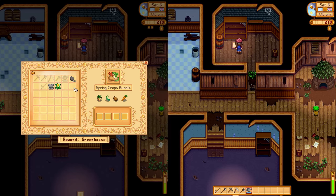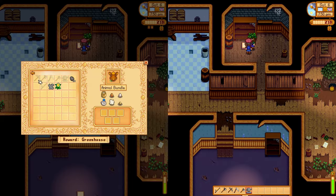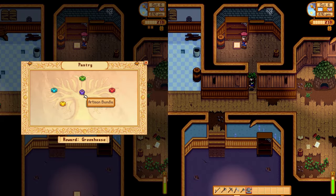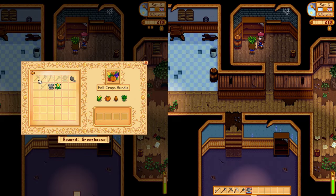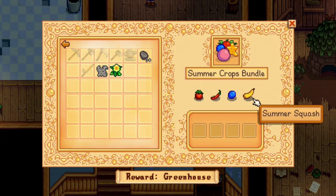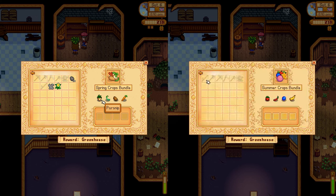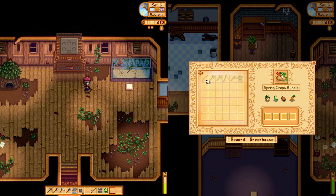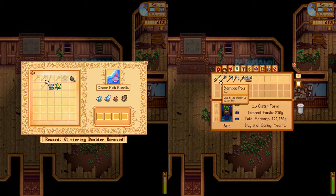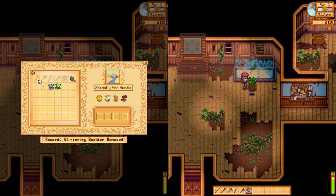A carrot! The wild carrot — I think we planted one. Broccoli! Artisan is the same, Animal's the same. Fall crops has broccoli, summer crops has a summer squash. Rare crops — that's a remixed one. And the carrot. Now let's go see the fish tank. The river fish is the same, crab pot is the same, ocean is the same, lake is the same, night is the same, specialty is the same. We didn't get anything new there.